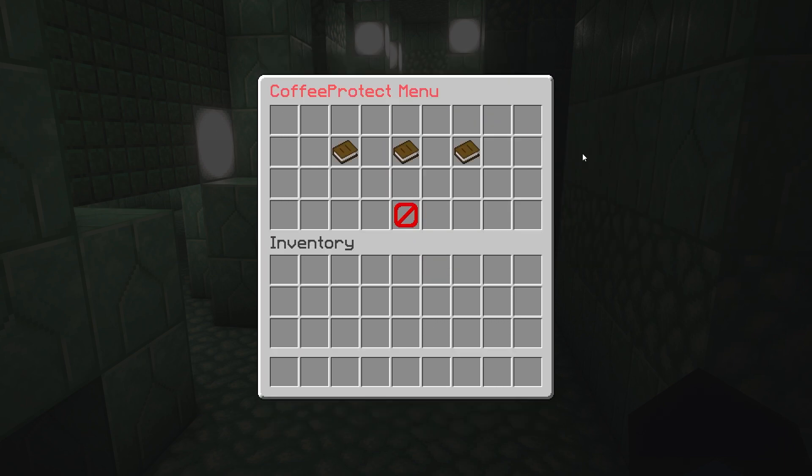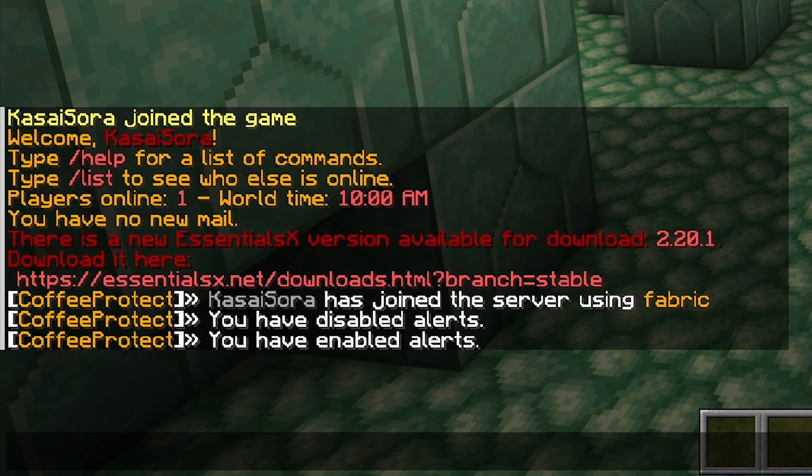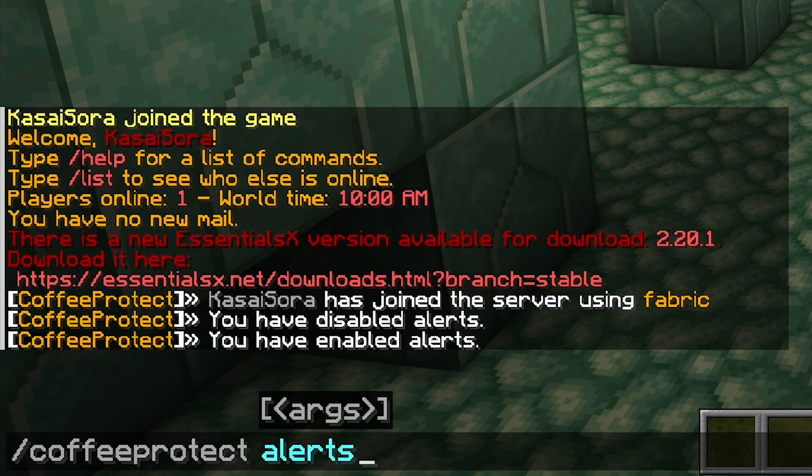These are all settings you can completely customize and change yourself. When you type /coffee alerts, you can enable or disable alerts. In general, it is pretty handy to know when someone is actually trying to crash your server. Although it will all appear in the logs, so don't worry if you miss it.